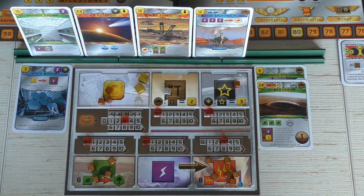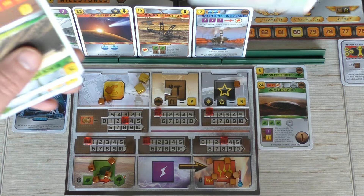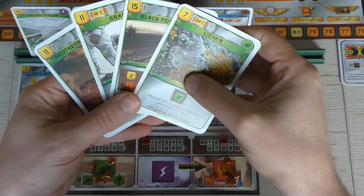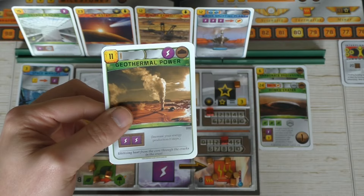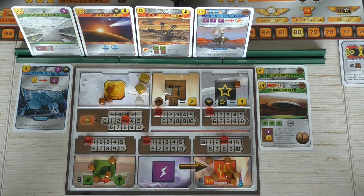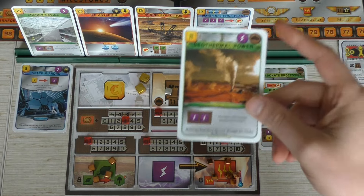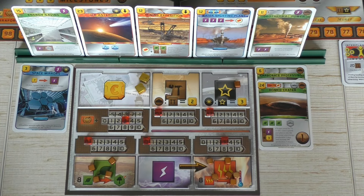Generation three starts with drawing four cards to research. I'm only going to buy one — the Geothermal Power. I'll discard the other three and pay three million for it. It goes into my hand, and let's start playing generation three. It's going to be a short one.